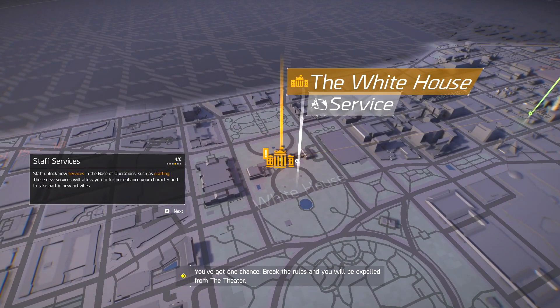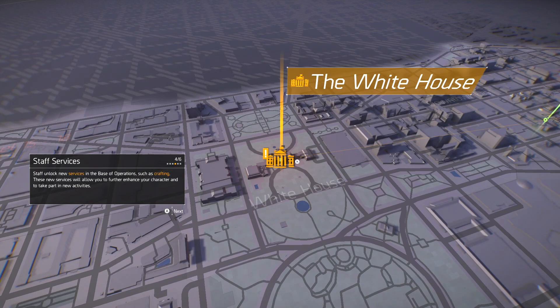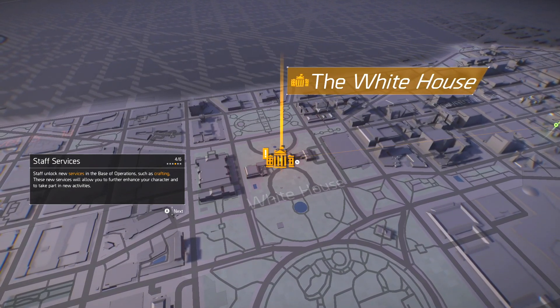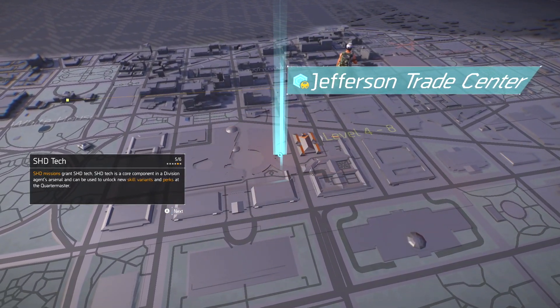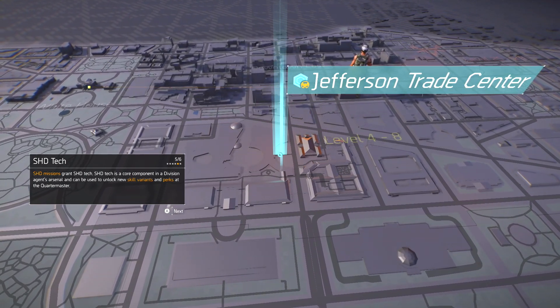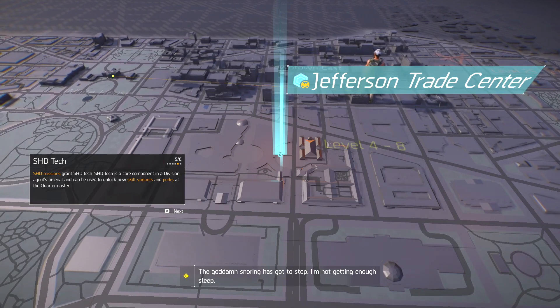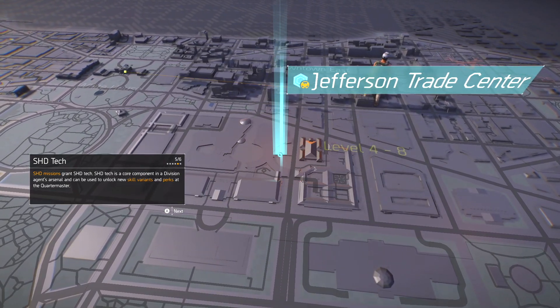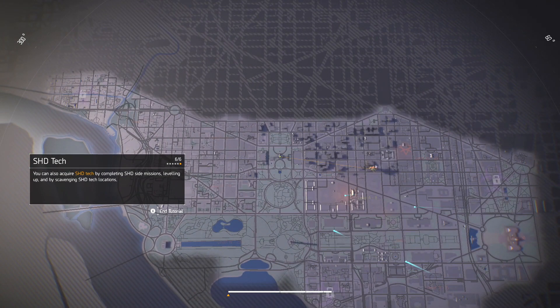Staff unlock new services in the base of operations, such as crafting. These new services will allow you to further enhance your character and take part in new activities. SHD missions grant SHD tech. SHD tech is a core component in a Division agent's arsenal and can be used to unlock new skill variants and perks at the quartermaster. You can also acquire SHD tech by completing SHD side missions, leveling up, and scavenging.